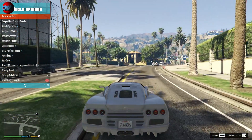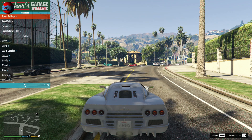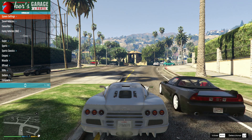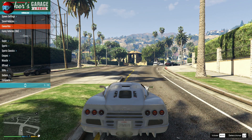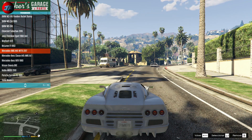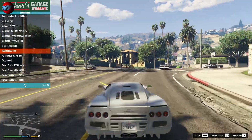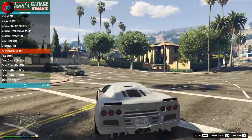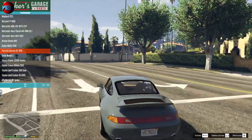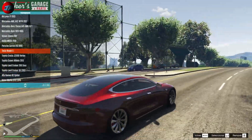Es muy fácil instalarlo: si os bajáis la última versión, la que ya funciona con esta versión del juego, solo tenéis que bajarlo y extraerlo en la carpeta del juego y ya está. Resulta que se le quedó corto también, así que tuvo que continuar con otro menú. Y si nos vamos a favoritos, ahí tenemos otra pedazo de lista con unos 150 más o menos.